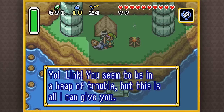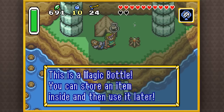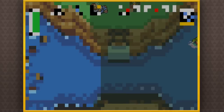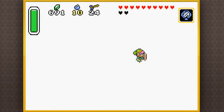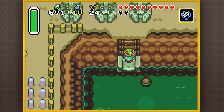"Link! You seem to be in a heap of trouble, but this is all I can give you." Well, thank you, sir! This is a magic bottle! And believe it or not, this is gonna help us out a lot. Thanks for the bottle. To him it's not much, but to us it's gonna help us out immensely. That's pretty helpful.